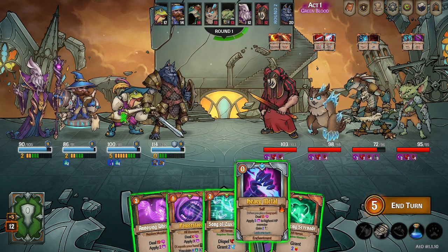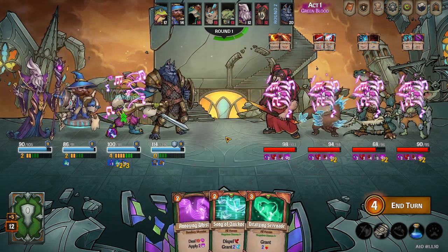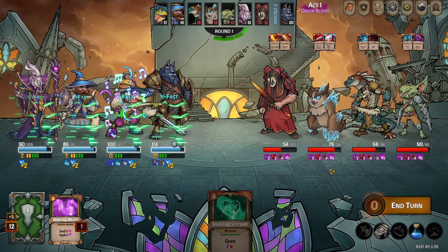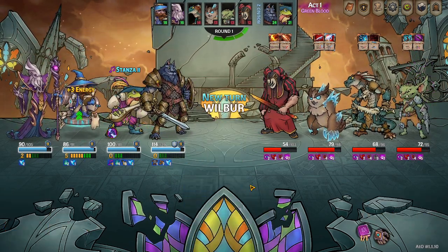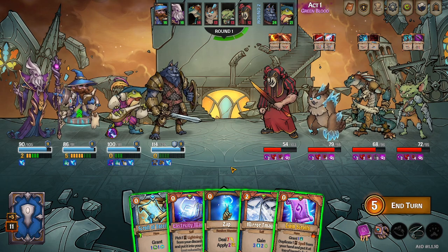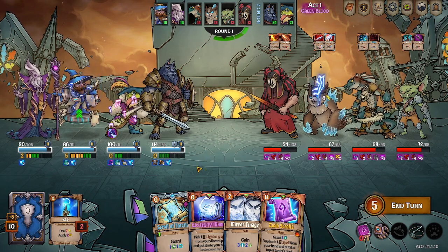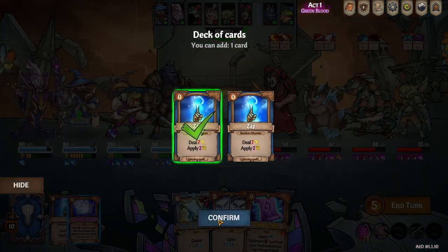Oh, we can do some damage — power slave, annoying whistle, and summon quickness. All right, zap — hope we draw shock nova. Nope. Don't move, zap. We can do the zap again.